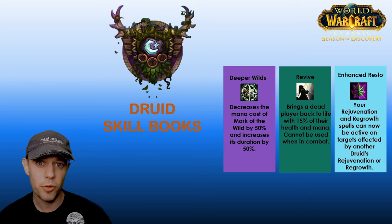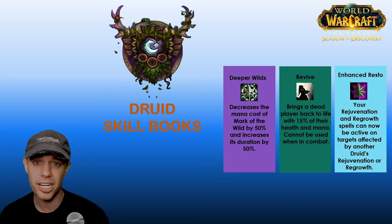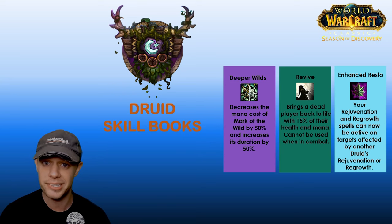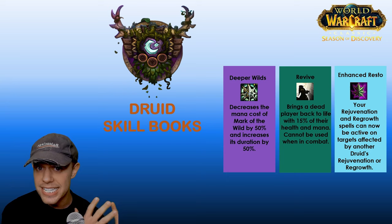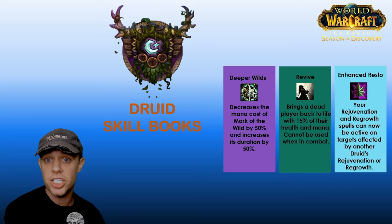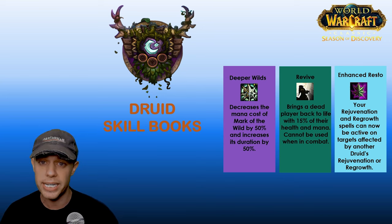One quick thing before runes and talents: the skill books you can loot off mobs in dungeons in Phase 2. We have three as a Druid. First is Deeper Wilds, reducing the mana cost of Mark of the Wild by 50% and increasing its duration by 50% — a quality of life improvement. Second is Revive, bringing a dead player back to life with 15% health and mana, unusable in combat. And lastly, for healers, this is fantastic: your Rejuvenation and Regrowth can now be active on a target that also has those spells from another Druid. Really big.